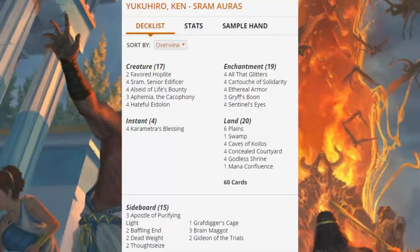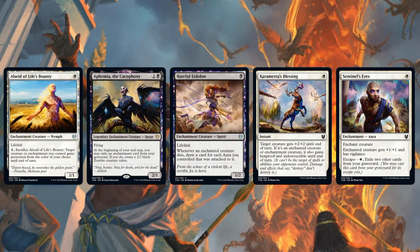Here's the second place Sram Auras deck, and this is actually pretty unique — it has a number of cards from Theros Beyond Death. In fact, this deck really couldn't exist without the new set. Of course, the deck is going to run four copies of Sram, Senior Edificer. But let's take a look at the cards from Theros Beyond Death: you have Alseid of Life's Bounty, Eidolon of Obstruction, Hateful Eidolon, Karametra's Blessing, and Sentinel's Eyes.